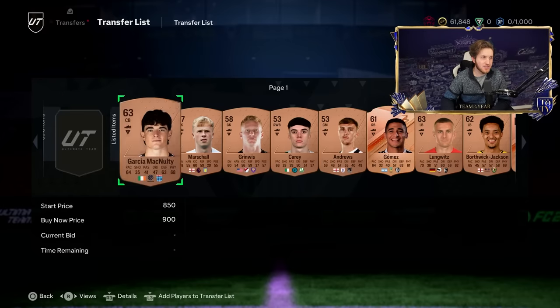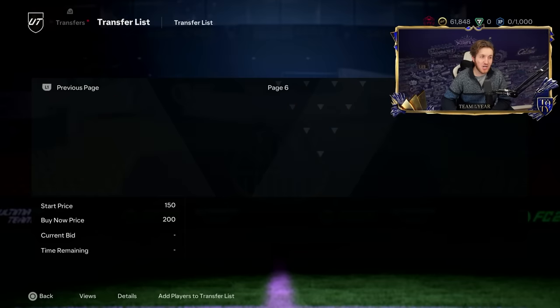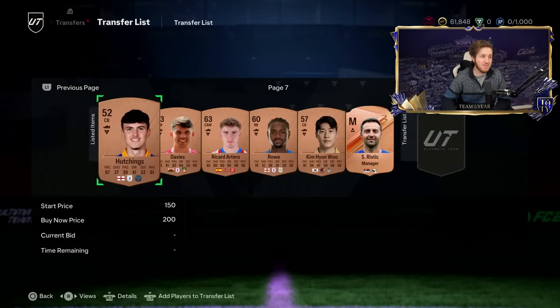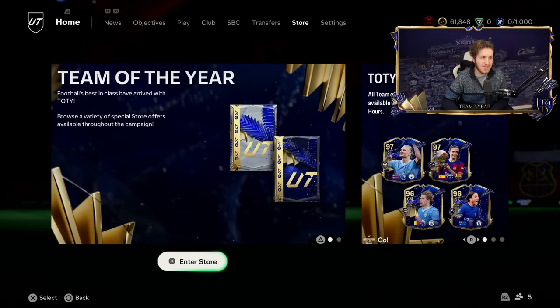Managers are selling right now for 200 coins — I'll take that. Once all these cards sell, that is a lot of coins going into this account. We are trading to a Team of the Year with only 500 coins, and the fact that I've got 61.8K in literally two hours of grinding is amazing.